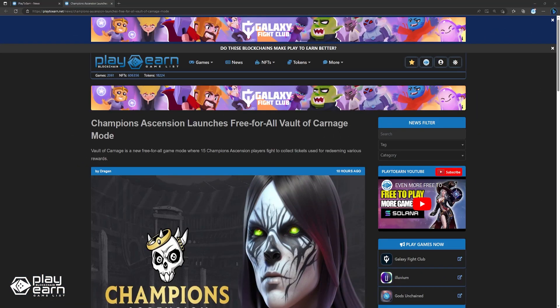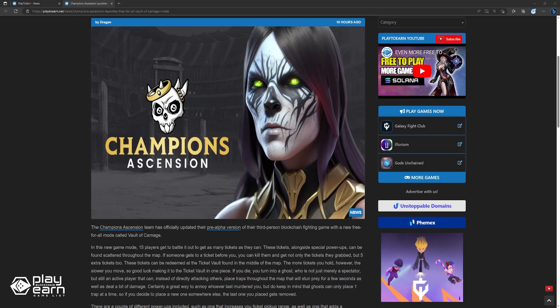Up next, Champions Ascension launches a Free-For-All Vault of Carnage mode. The Champions Ascension team has officially updated their pre-alpha version with a new free-for-all mode called Vault of Carnage. In this new game mode, 15 players battle it out to collect as many tickets as they can. These tickets, alongside special power-ups, can be found scattered throughout the map. If someone gets to a ticket before you, you can kill them and not only get the tickets they have, but 5 extra tickets too. These tickets can be redeemed at the ticket vault found in the middle of the map. The more tickets you hold, however, the slower you move — so good luck making it to the vault in one piece.